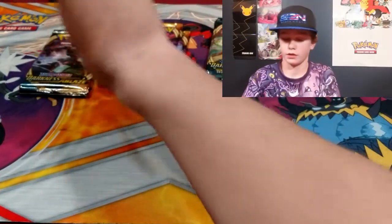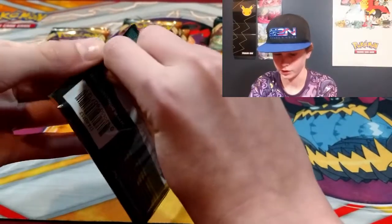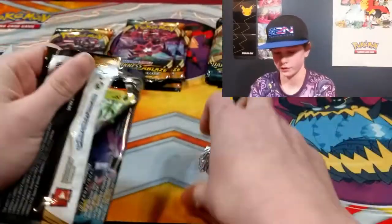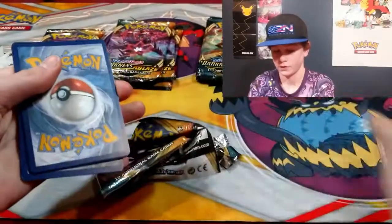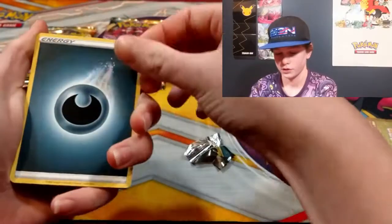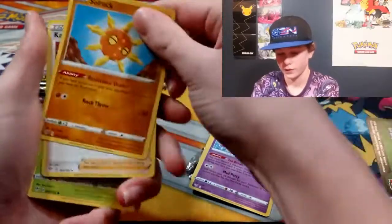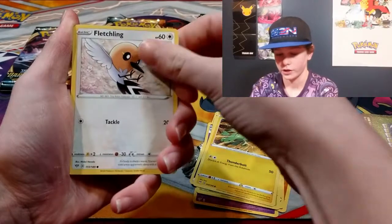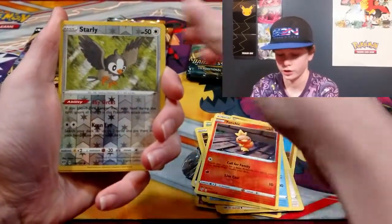First pack — can we get something good? From what my brother got, I doubt we will. Darkness Energy, Soul Rock, Kabuto, Pansage, Electric, Fletchling, Galarian Mr. Mime, Torchic — which is a starter, that's good — and Starly.